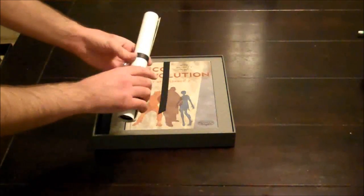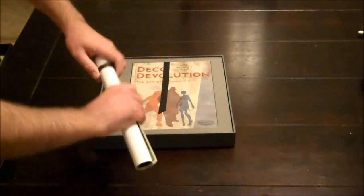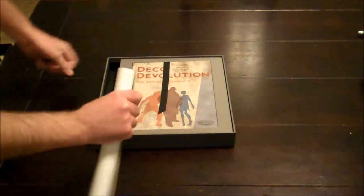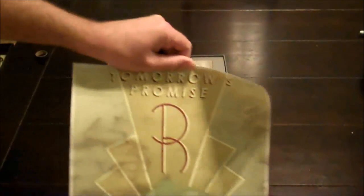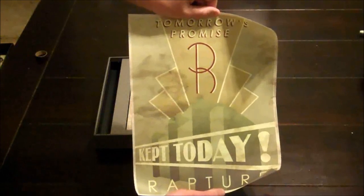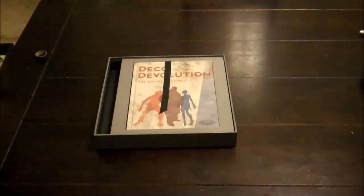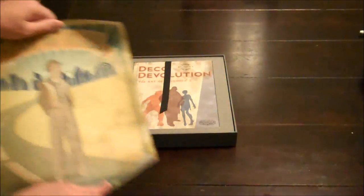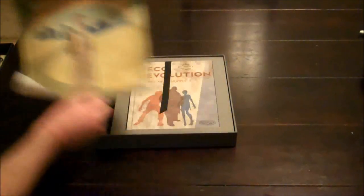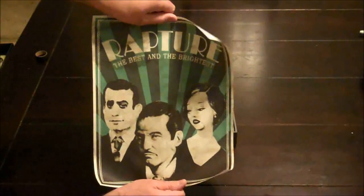Okay, here looks like — I'm not sure if this is a poster. Let's see what this is. We have here: Tomorrow's Promise, kept today, Rapture. Paving the future, Andrew Ryan. And finally, Rapture — the best and the brightest.